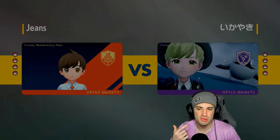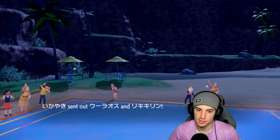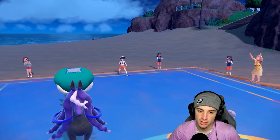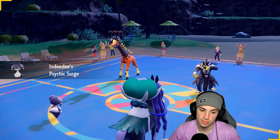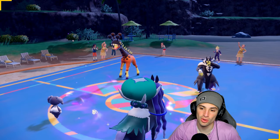We're 1-0 looking to use Scrappy Flamigo more and maybe drop some Close Combats, Feints, and Wide Guards — because Bleakwind Storm is going to be a problem. They could be rocking Discharge with Miraidon next to Iron Hands. They end up leading Feraligatr and Urshifu. We could use Imprison here — Imprison is not a bad play. Or we could Substitute if we want.